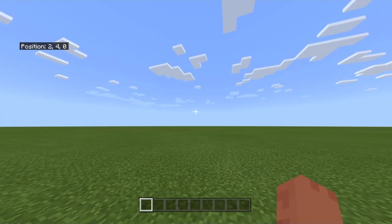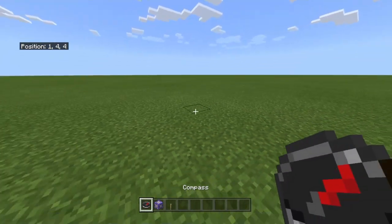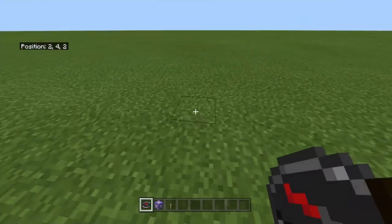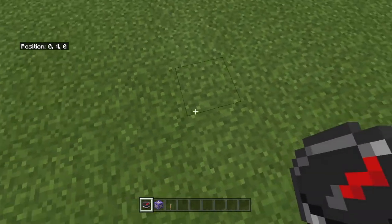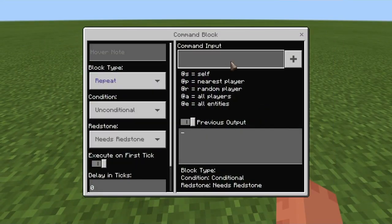So here's what you need to do: first you need to get yourself a repeating command block, a lever, and a compass. Alright, so now I have all the items I need. As you can tell, right now the compass is pointing towards the original world spawn which is 0, 4, 0, so I'm actually going to go there just so it can make things a little bit easier. Alright, so here it is, and I'm going to place the block there, and you're going to write this command right here.